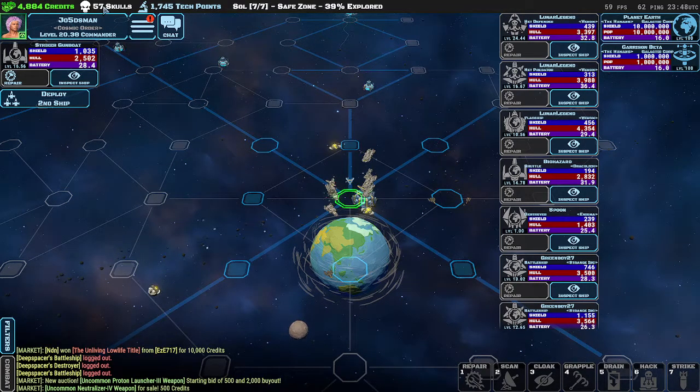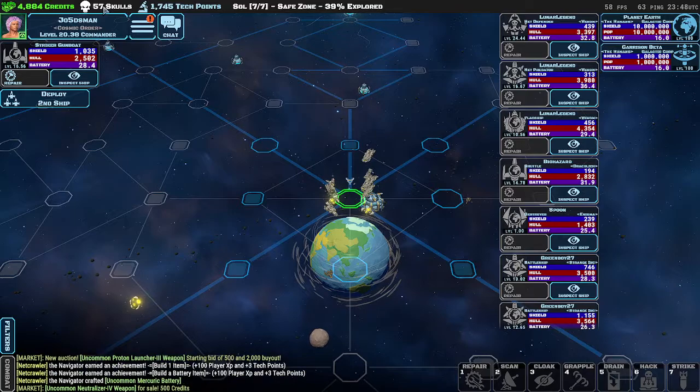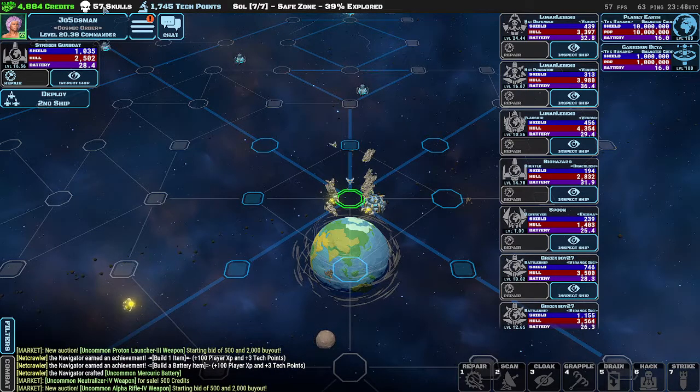These are skulls. You get skulls mainly through killing other enemies in PvP sectors — it gives you one skull per kill. There are other ways to get skulls, like the arena, but I'm not going to go into that today.